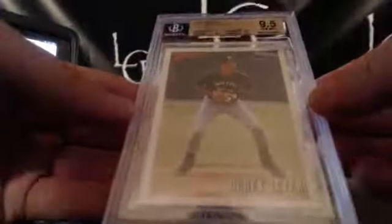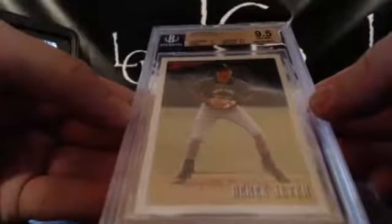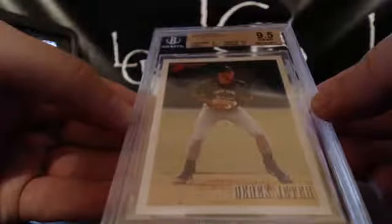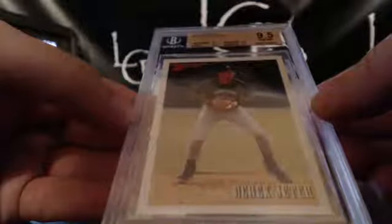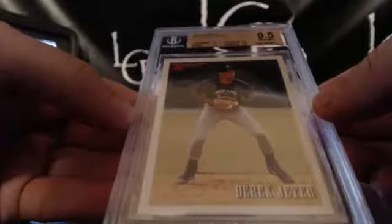And then we have — JETER! 1993 Bowman Jeter, 9.5. Jeff, you are the expert on Jeter. How much is this worth? Subs are 9, 9.5, 9.5, 9.5. Jeff, you are my Jeter authority. About 50 — not bad. About 50.